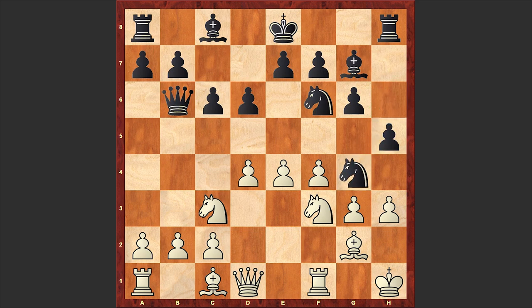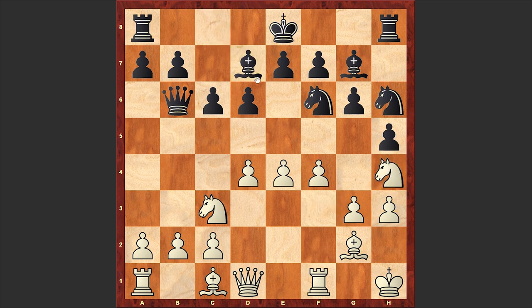Up to this point black was playing very aggressively, and let me tell you that playing h4 here is something worth taking into consideration. White has to be very careful when defending. But instead, in the game after h3 we have Ngh6, after which we can already say that black's attack is neutralized and now the initiative is on white's side.